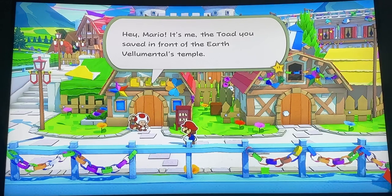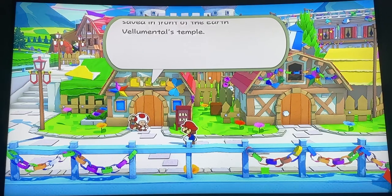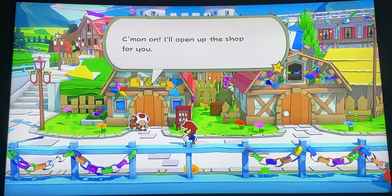Hey Mario, it's me, the toad you saved in front of the Earth of Elementals Temple. I thought we had this guy to do, or had something to do with this guy. Come on! Come on on? I've never heard that, but okay. Come on on. Okay. I'll open up the shop for you.